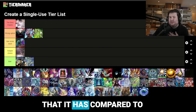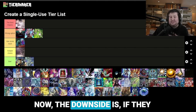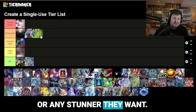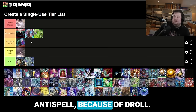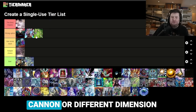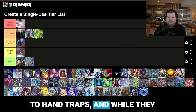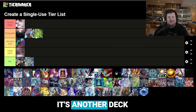The upside Psyframe Delta has compared to Ash is that it plays around Tita — they can't Tita it. The downside is if they play Thrust post-side going first, which is rare but can happen, it gives them a Thrust target to get Talents or any stunder they want. That can be pretty nasty. However, I'm expecting not as many Thrusts. I don't think Thrust is that great because of Anti-Spell and Droll. If someone's playing Thrust but isn't playing a trap like Daruma Cannon, Different Dimension Ground, or Black Goat Laughs to set off Thrust, it's not going to be in their deck post-side.